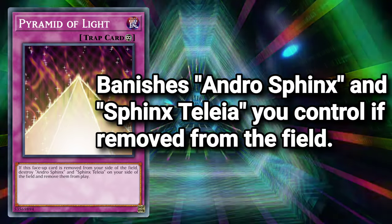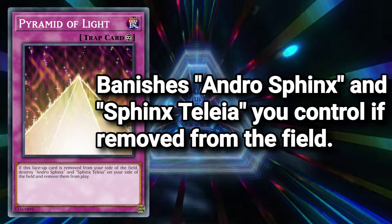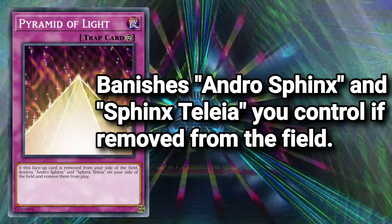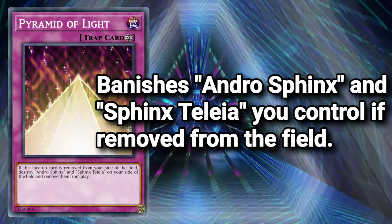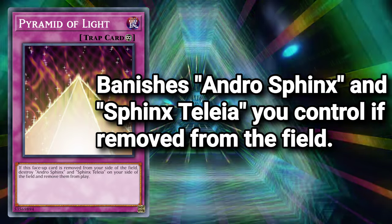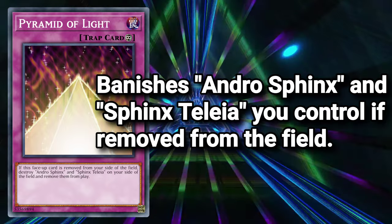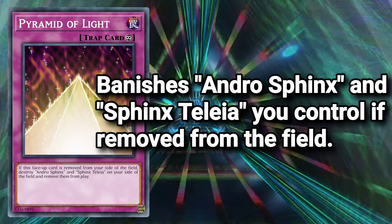Starting with the namesake of the deck, Pyramid of Light — a continuous trap card whose only effect is that if this face-up card is removed from the field by any means, all Andro Sphinx and Sphinx Talaya you control are banished. Every time I reread this effect, I'm almost reminded why trying to make this deck good is a bad idea, but I'm also one to throw stones in a glass house, so here we are.